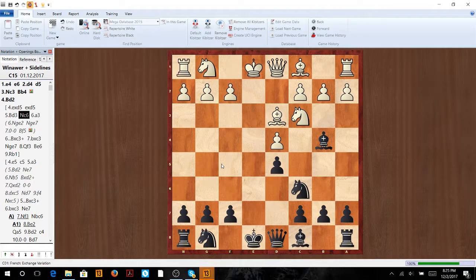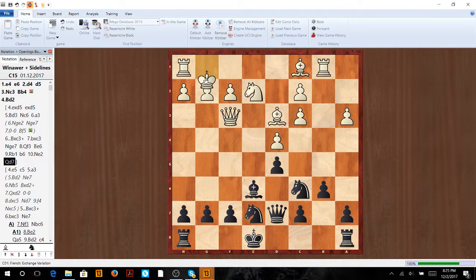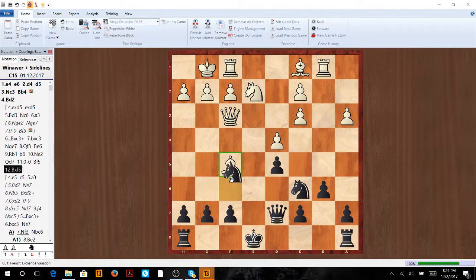There's also the a3 variation — we take, same stuff. If here, we just go b6, and our idea is knight e2, queen d7, castle, and bishop f5. The idea is just get something to f5, and now we have a very equal position except he has these double pawns. Those are going to be our targets. We're going to play against these double pawns and slowly maneuver our knights. Maybe even get f5 to strengthen the e4 square.